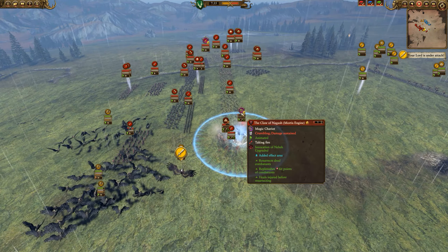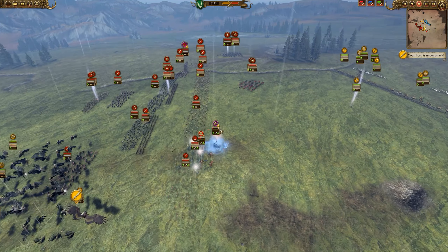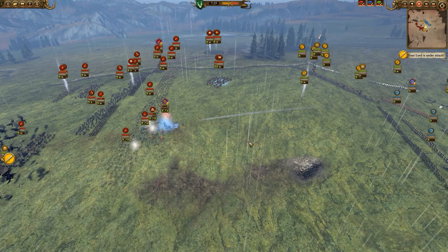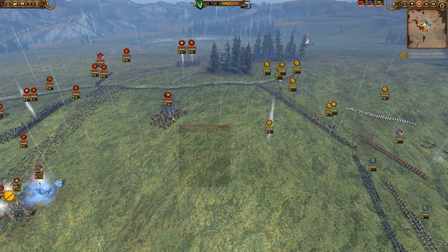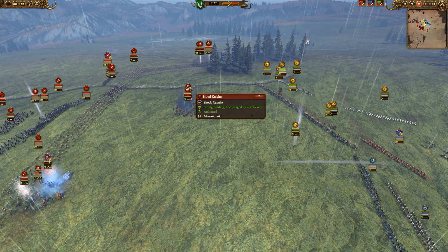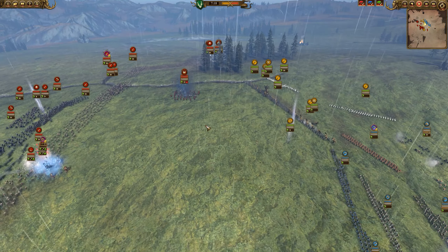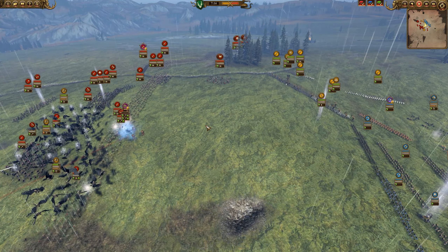Look at that — we almost got the Claw of Nagash! But then they cast Signification of Nagash, and I'm like, No! That's okay. We have a lot of arrows and we're going to stick on this thing until we destroy it. That's going to be our main target. We're going to cast another Mystifying Miasma on these Blood Knights because they are charging our Branchwraith — you can see it slows their speed down by 24% and will do a little bit of damage. It's only five Winds of Magic and it slows. It's okay.